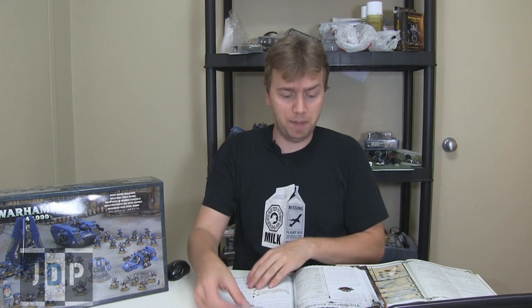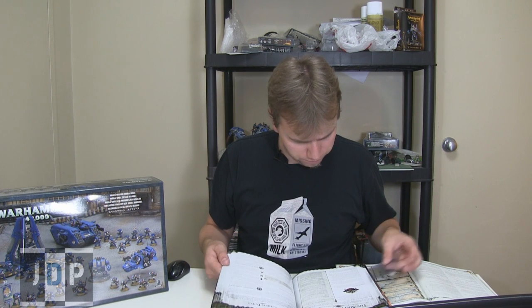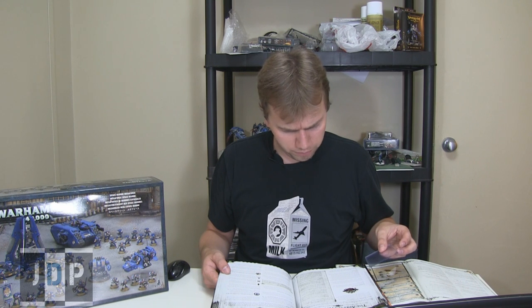Basically, just an overview of the new HQs: most HQs went up or down give or take 20 to 25 points, some as much as 30. There are a couple exceptions — I remember Tigurius is actually one of my favourite changes in this codex and I'll go over him in a little while. As you're probably guessing, there are a lot of HQs in the Space Marine Codex — a lot of them. This might be a slightly long video.